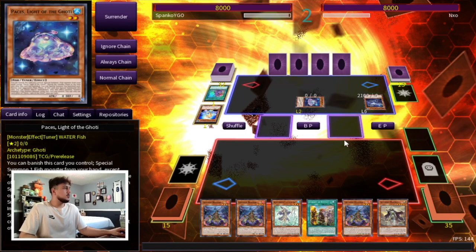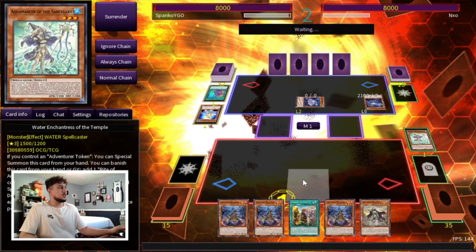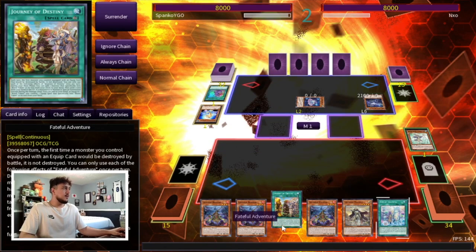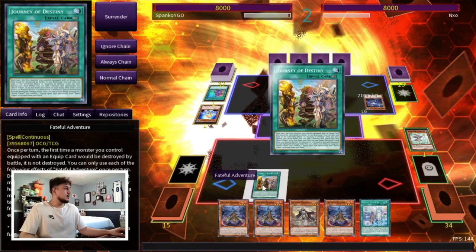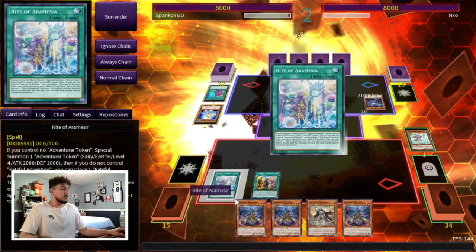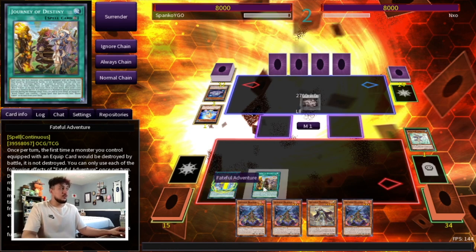Okay, this is gonna let him Synchro Summon — it's a level six so he can go into an eight. I think what I'm gonna do is just try to bait out anything with the Water Enchantress. He wants to Synchro Summon. I have no idea what the synchros do either, but regardless I get to the Right here. I have the Fateful already in my hand, which is kind of unfortunate, but I'm actually gonna activate it first and then we're gonna go Right of Amnesia after.